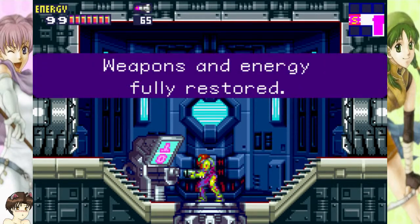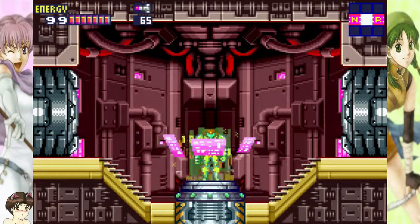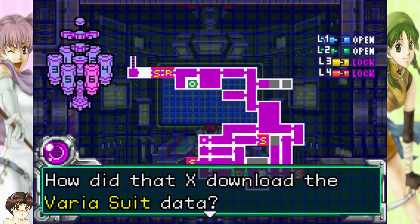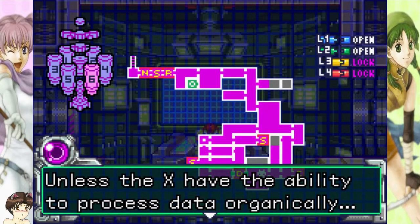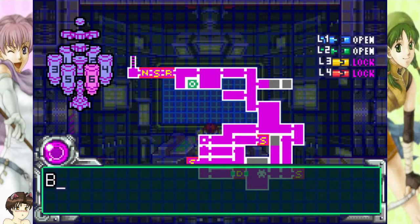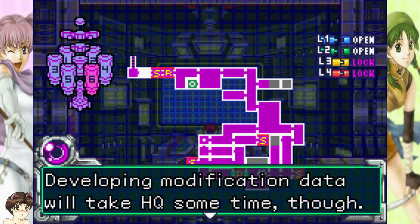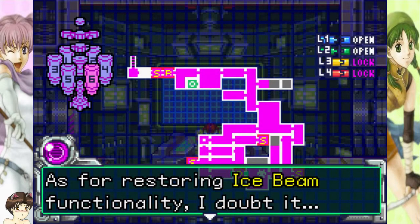We go to Sector 6 after this. How did that X download the various suit data? This doesn't seem to make any sense at all — unless the X have the ability to process data organically. At any rate, you have the various suit data, and now you'll be protected from extreme temperatures. More importantly, the SA-X will no longer be able to freeze you. You can escape easier, but you're still too weak — that thing is too much for you. You currently have no way of damaging it, but simulations indicate that a penetrating weapon like the plasma beam might work.